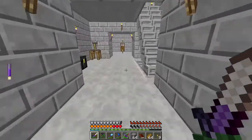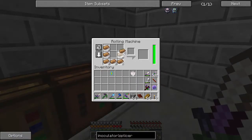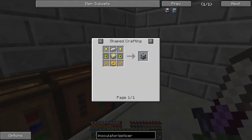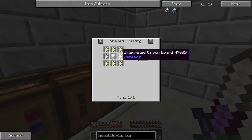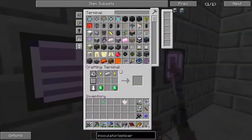We need an inoculator and a splicer — I've never really gotten into the genetic stuff in this mod. We should be able to make these pretty quickly. I've never actually used Gendustry's inoculation system because Genistry is just so much easier and honestly better than a lot of the more realistic bee stuff. We need a reinforced casing, which requires sturdy casings, so we need bronze.